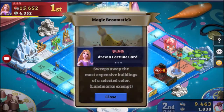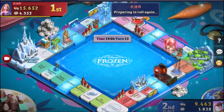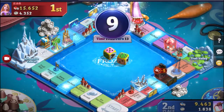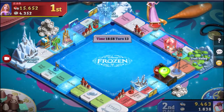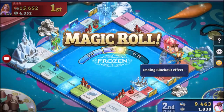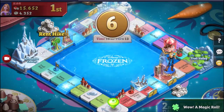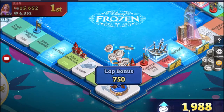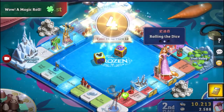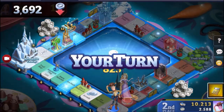Fortune cards are essentially your chance cards. You can get effects like sweeping the most expensive building, or cards where everyone donates coins to the last-place player. If you land on the start space you can upgrade your buildings, making opponents pay more — just like in Monopoly.